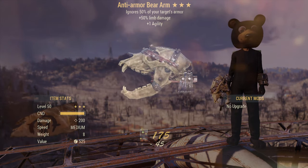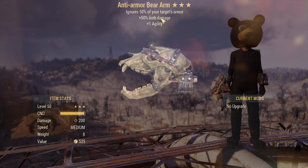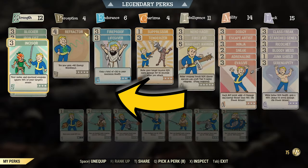Speaking of the roll itself, this is anti-armor bare arm with more limb damage, so yes, I can cripple them faster, but it is useful only if you fight bosses. An additional point of agility makes me more sneaky — well, at least something.